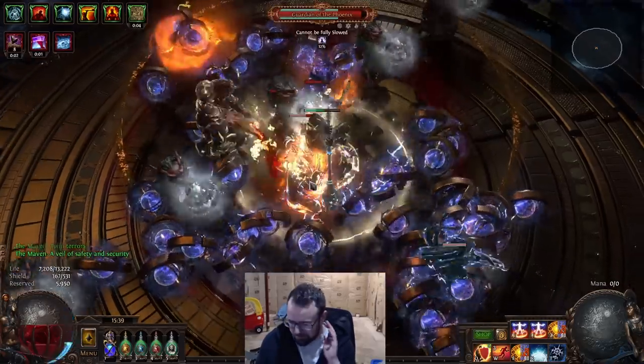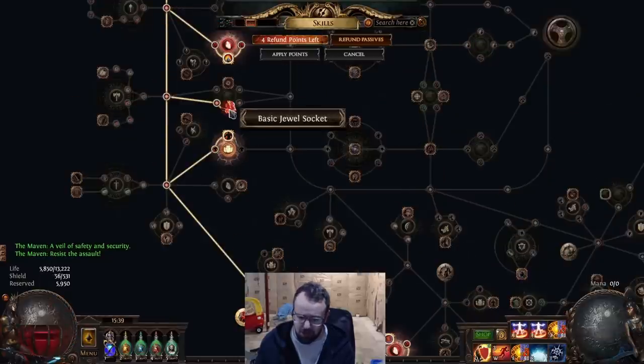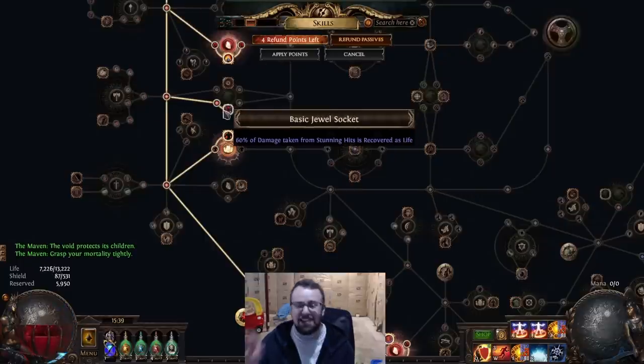Now I will showcase real quick — if I were to take out Blood Notch, you will notice my HP bar actually starts to get hit down. It starts to take those chunks out of my HP bar, and it's pretty clear. You can see those chunks. That's what it looks like when Blood Notch is not proccing, when Blood Notch is not giving you that instant recovery.